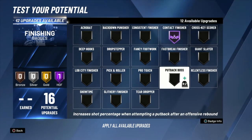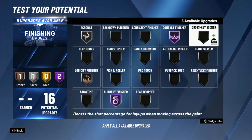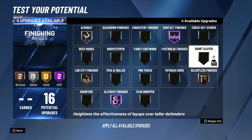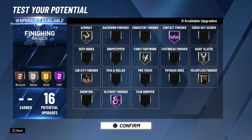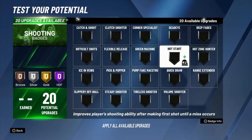Getting into the badge layout: 16 finishing badges — I'm going Hall of Fame on contact, Hall of Fame on slithery, bronze lob city, maybe silver acrobat, bronze relentless, and silver. If you want to switch it up you're more than free to do that, but I think this works for my play style. It's all about what works well with you, your play style, and of course with your team.